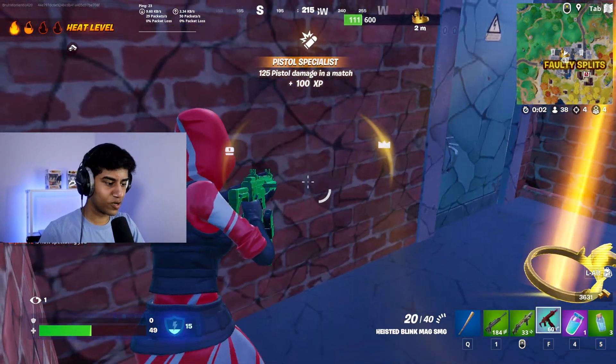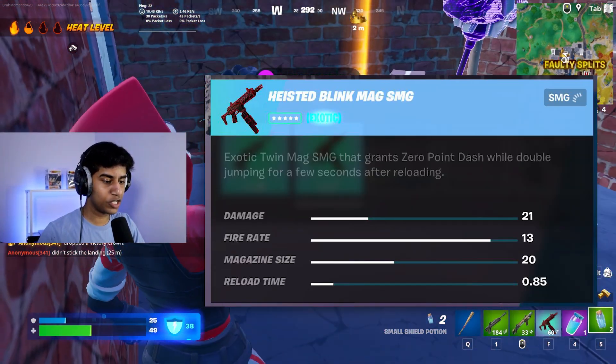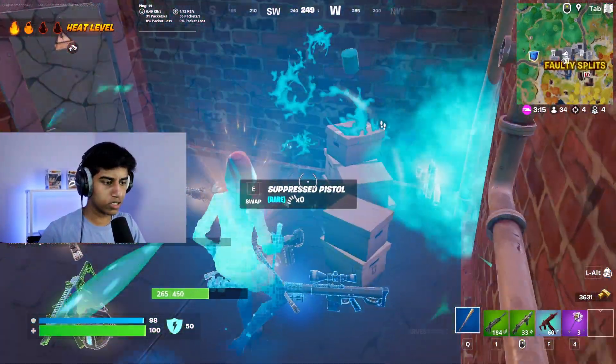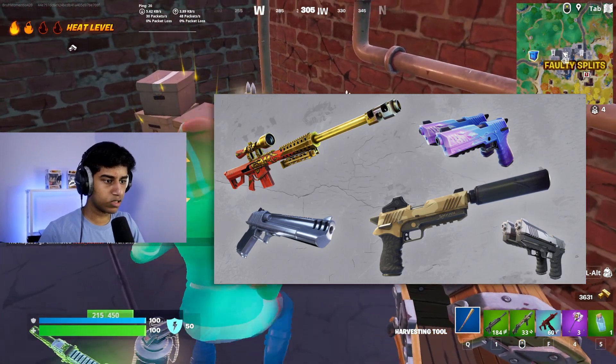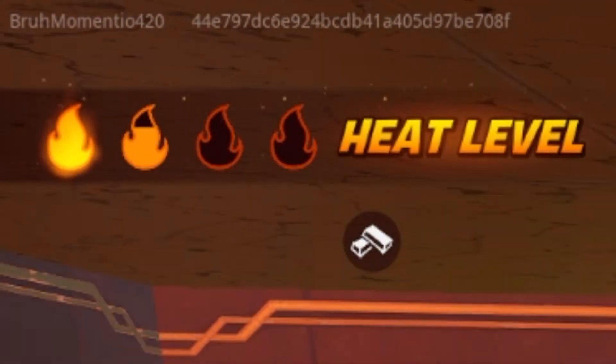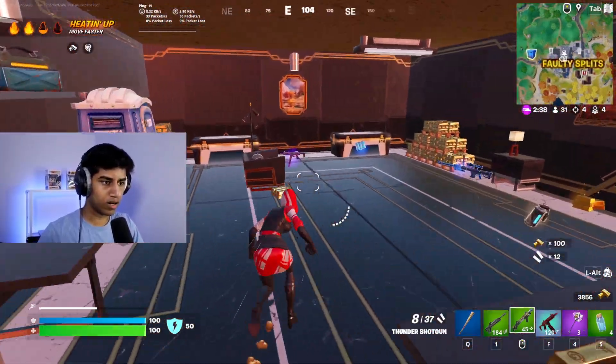We got the exotic Blink Mag SMG — pretty much whenever you reload your SMG you'll get the zero crystal effect. We also got a couple of unvaulted guns. The Silenced Pistol is back along with the Heavy Sniper Rifle, the Deagle, and the Dual Pistols as well. We got our first heat level and a perk already, so let's go ahead and quickly loot this vault.